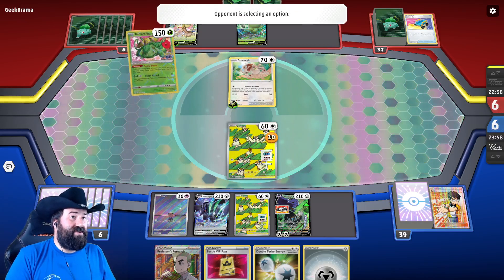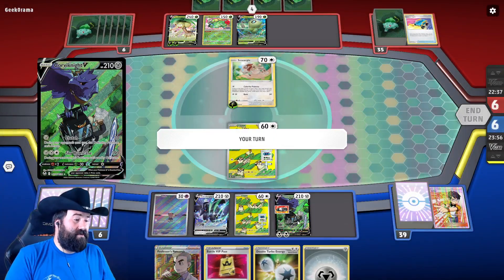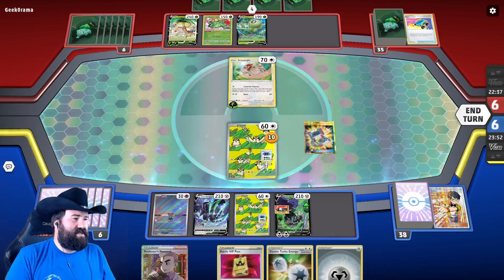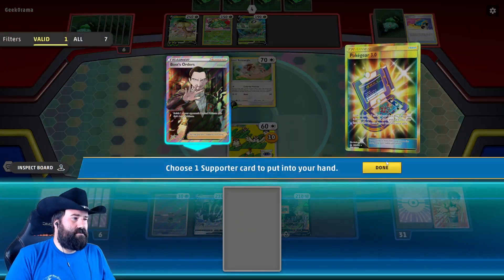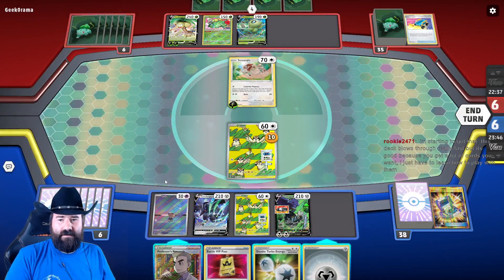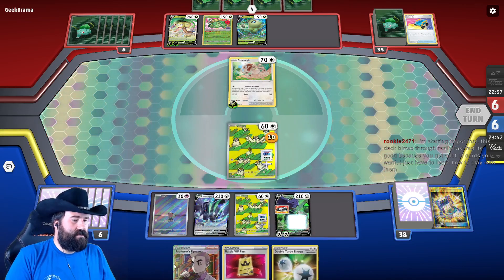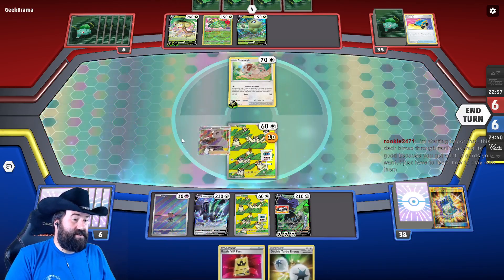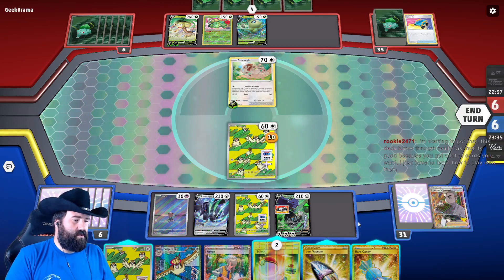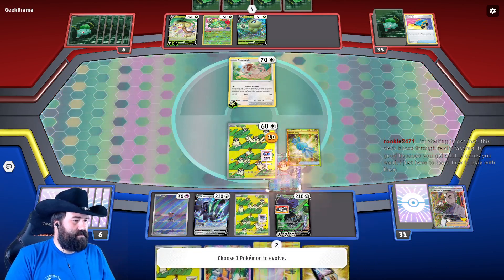In an ideal situation, this is pretty weak to a Corviknight, because 240 is what Corviknight VMAX does. Let's start here and see what we get. Boss's Orders isn't going to do it — we're going to pass on that. We need to Professor's Research — we need a Corviknight and a Switch. Well, we got one of those. Oh hey, we got the other one too. Sweet!